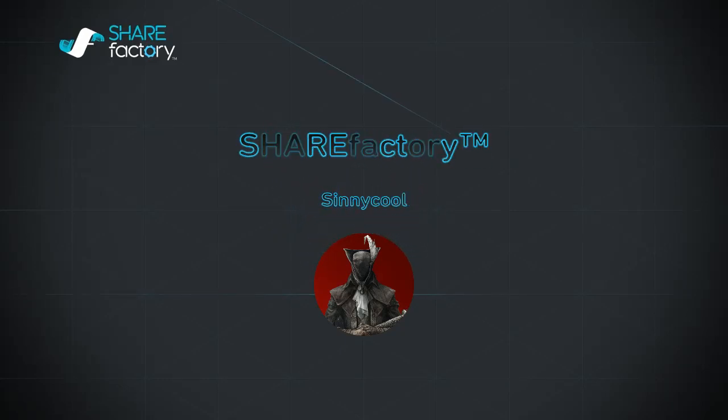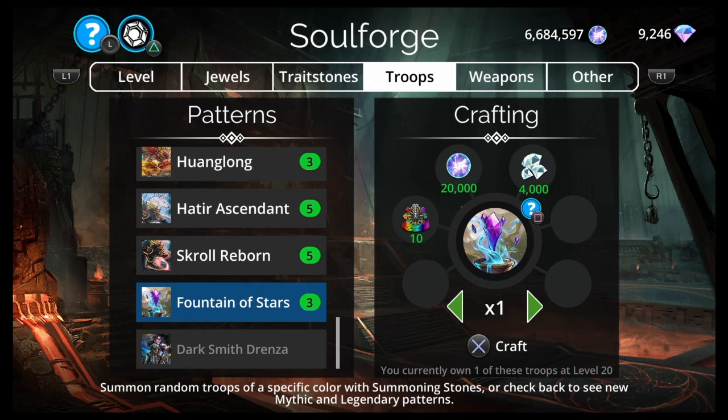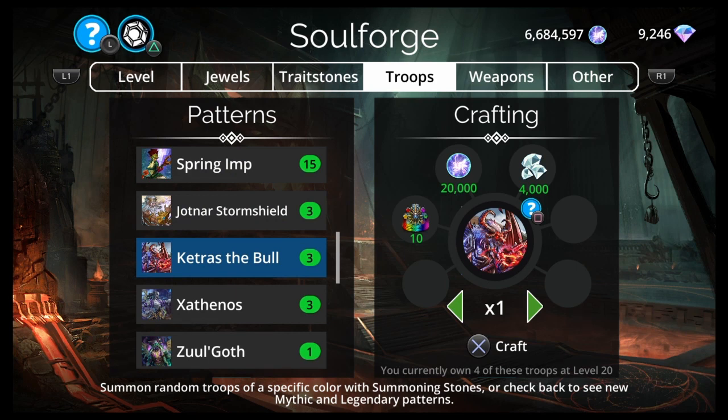Hey, what up everyone? I'm Cinecool and this is Gems of War. Today we have Fountain of Stars and the Soul Forge, as well as Ketris the Bull. Those are probably the two best mythics in the Soul Forge right now. Not saying you should craft them, but it's topical. Let's make a couple teams — one with Fountain of Stars and one with Ketris the Bull.